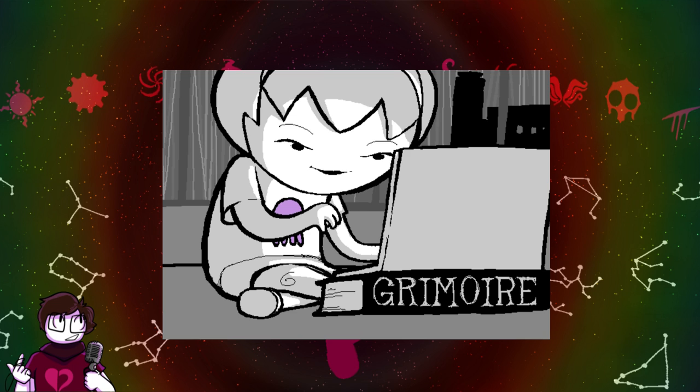You retrieve the Cruxite dowel. Dad just shrugs and heads back downstairs, presumably to do some more baking. If only he knew you were hard at work saving his ass. Use Cruxite dowel on the totem lathe. You clamp the Cruxite in the lathe. Activate lathe. The lathe carves one totem. You take the totem. EB: Alright, I used the lathe to make this blue shapey thing. Now I guess I take it back to the Alchemiter again? Hello? Tentacle Therapist is no longer connected.